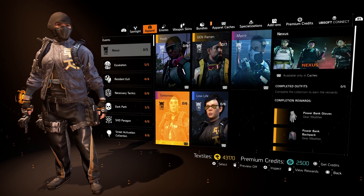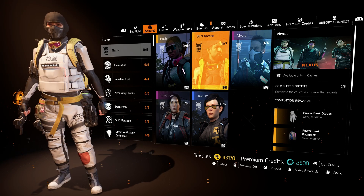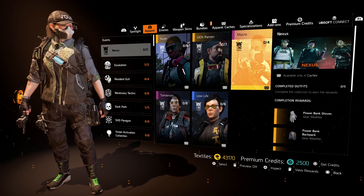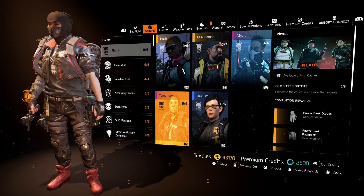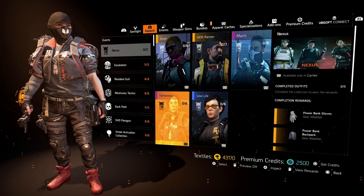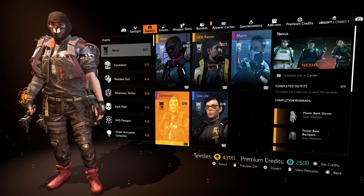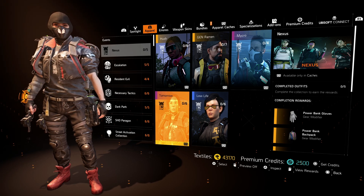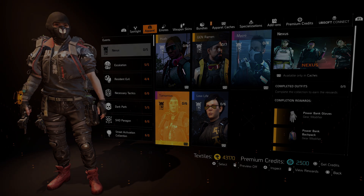Remember, you have two weeks to get all the keys, and if you run out of time you can buy the remaining keys. Just by playing the game you'll earn keys, and you can check the event details to see when your next key drops. That's it — those are all five outfits plus the bonus outfit from the Nexus Apparel Event. Let me know in the comments what you thought!